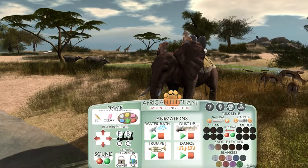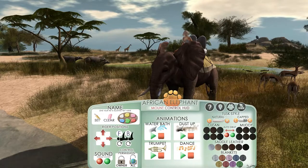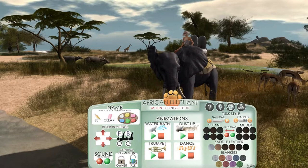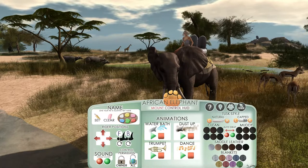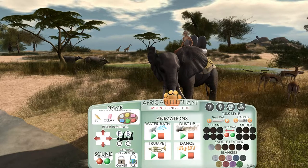Also the elephant tusks — you've got two sets of tusks. You've got the normal tusks or the capped tusks. I like the normal tusks; I'm not really keen on the capped ones. And also you can change the elephant color — you can have a clean elephant or a muddy elephant. I'm just flicking through those and yes, you can see it.